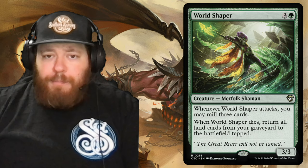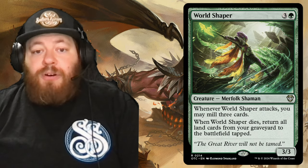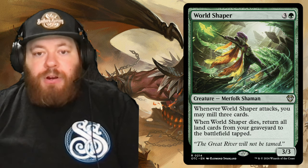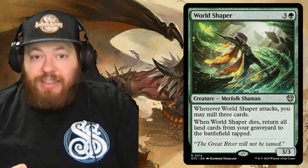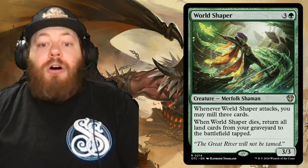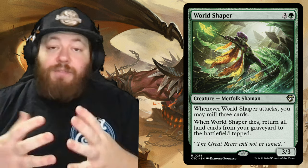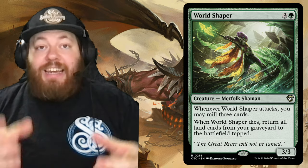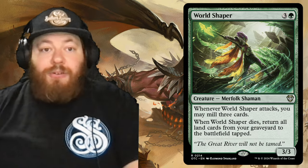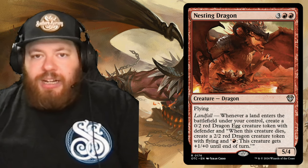Then we have World Shaper — three and a green, a merfolk shaman. Whenever World Shaper attacks, you may put the top three cards of your library into your graveyard, hopefully hitting lands. When World Shaper dies, put all land cards from your graveyard onto the battlefield tapped. That means all those landfall triggers fire at once when this creature dies — it gets crazy fast.